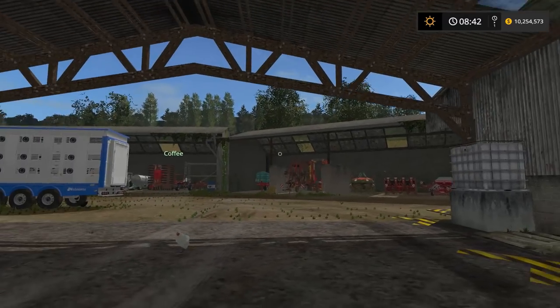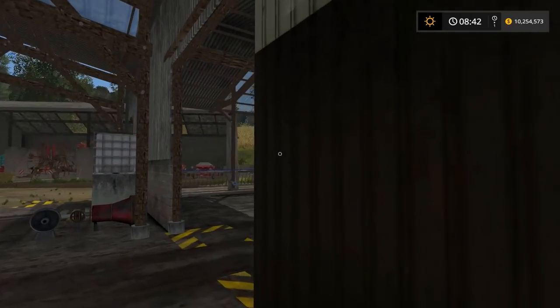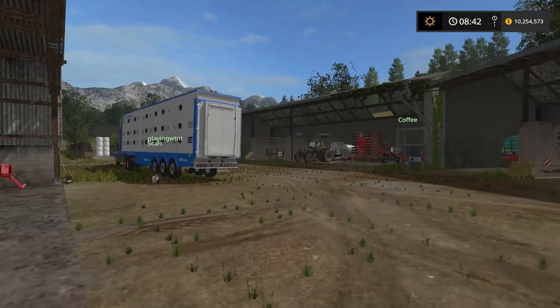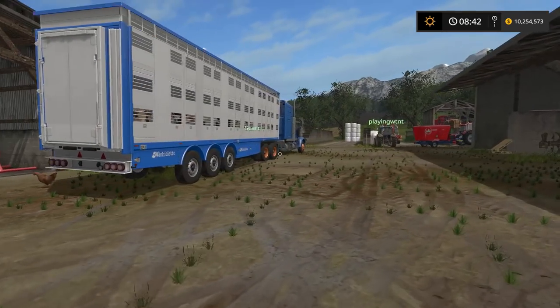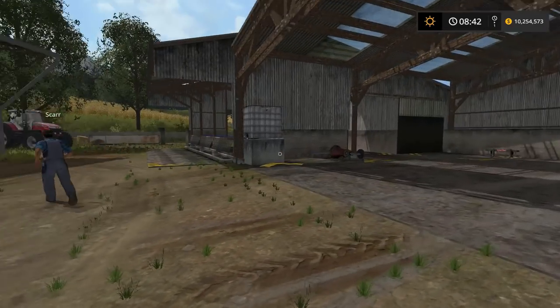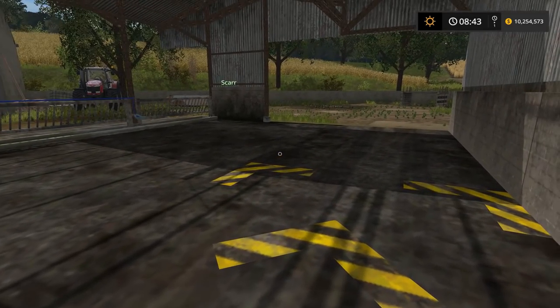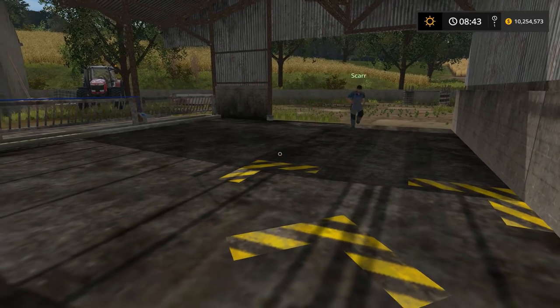I think this might be too low for it, actually. I don't know. We'll see here in a second. SCAR's arriving now on site. All right, we need to come into the... Now I thought we could go through the gate, but that's not the case. The unload point for the pigs is actually right over here.